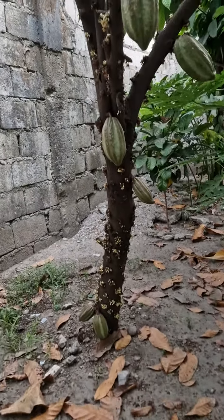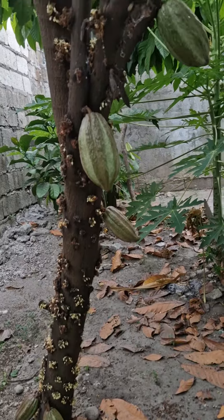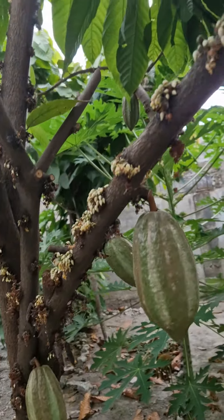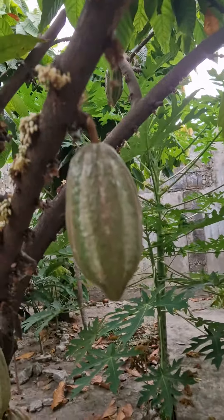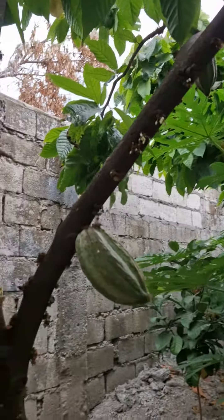Hello, this is at the back of the resort. Look at the cacao covered with flowers and pods. It's in a dark space, and it's still growing up lots of nice cacao.